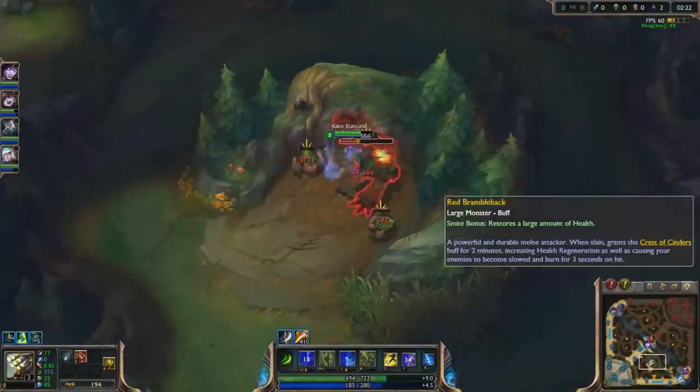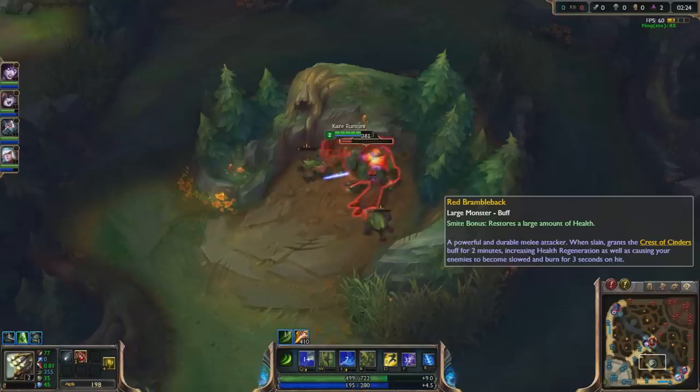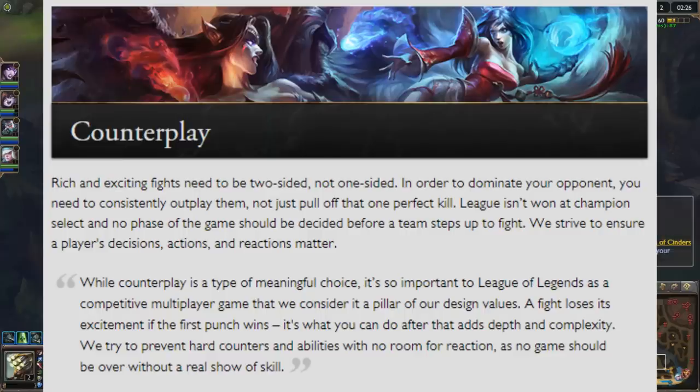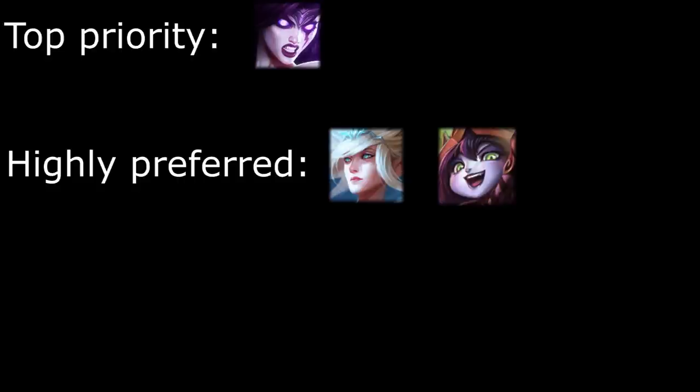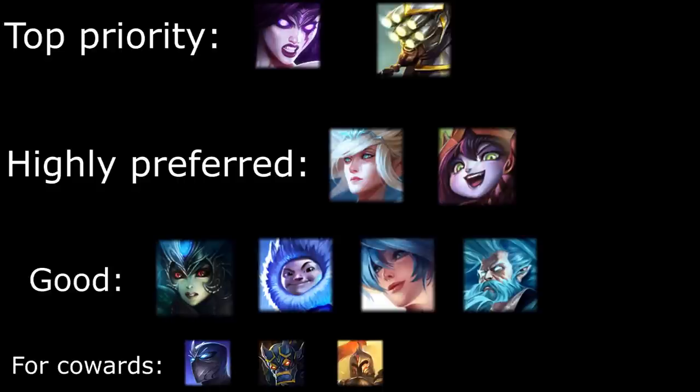The most important support to get is Morgana because of her Black Shield. This team actually has counterplay without Black Shield, and we don't want that. So make sure you first pick her every time. After that, we have several options, but here are my favorite supports for this role, and here's everyone else. And then of course, Master Yi.